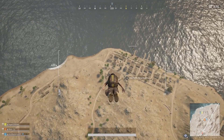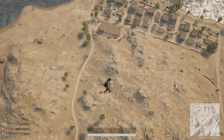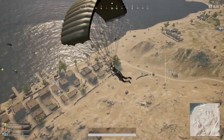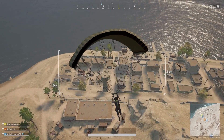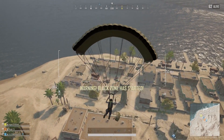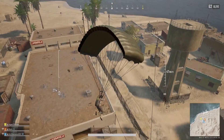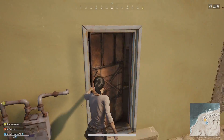Being 2x2, Karakin is a quarter of the size of the previous smallest map, Sanhok. The terrain will remind you of Miramar, and in my opinion that's a good thing. I like the outside battles and I think the terrain of Karakin and Miramar allow for some nice sniper battles, but it's not just a Miramar copy — it's definitely unique, so once you get out and try it for yourself you'll see what I mean.